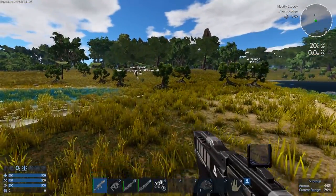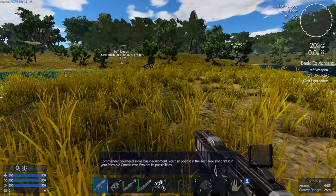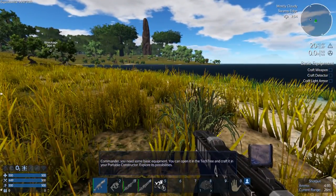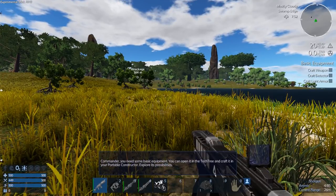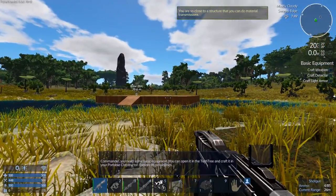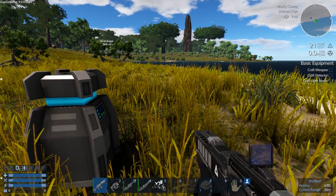Craft weapon - oh god, craft later. I'm going to craft an assault rifle anyway. Craft detector, craft light armor. Let's look through the PDA right now. Stop it - I don't need that info every time I look at it.